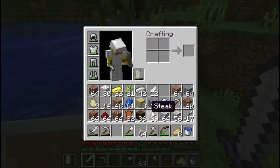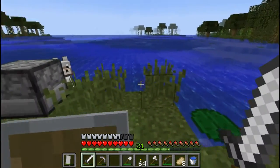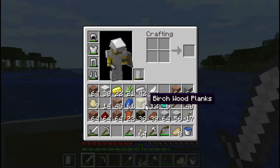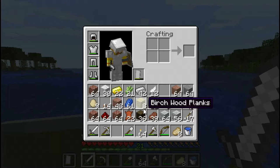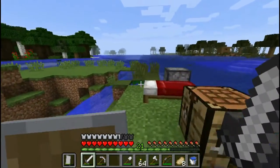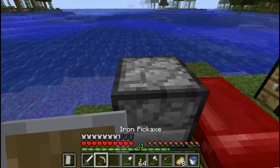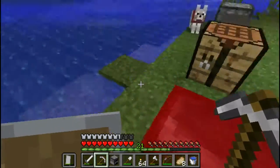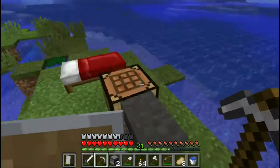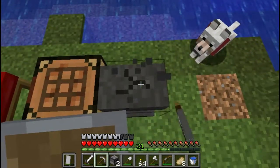You can see that right there. And now, as you can see, I am going to go find a place to build a house, since I planned out to be building the house walls out of bricks. So I'm going to grab my essentials, and then throw out any unnecessary items of any kind.